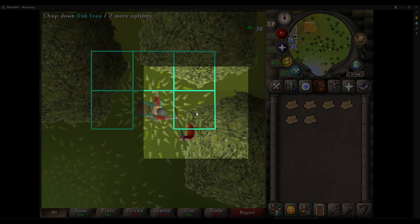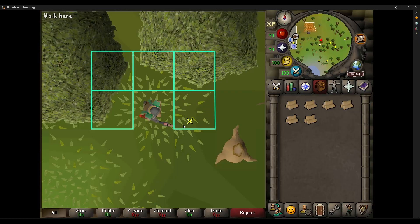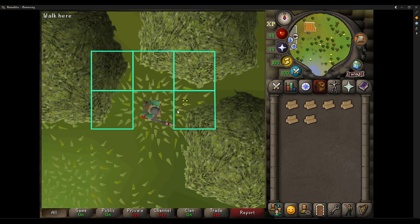The trick to mouse recording woodcutting is to only click tiles where your character won't move, whether the tree is up or not. This way it doesn't matter when the recording plays to click the tree.